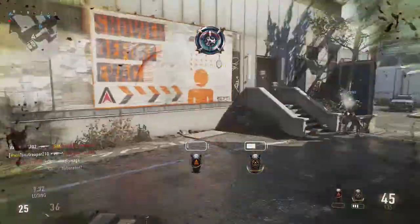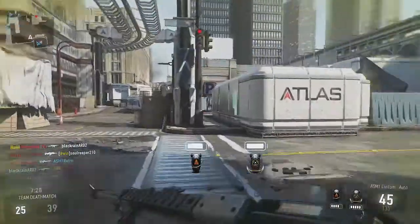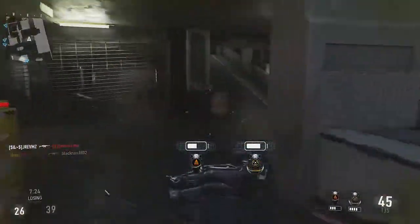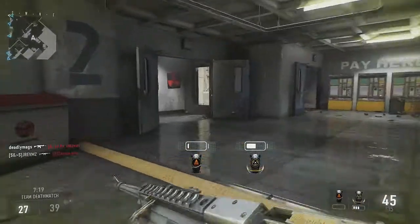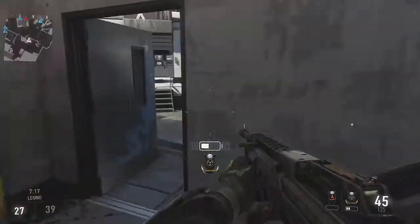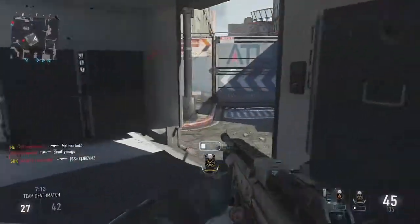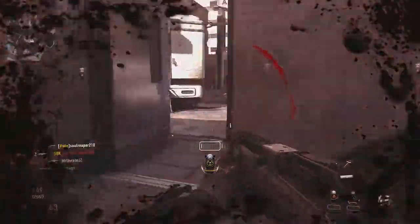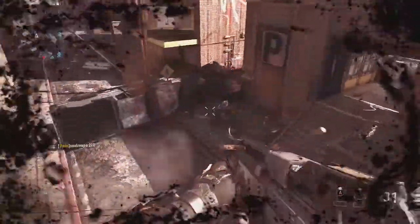Last but not least: pre-fire. Say you're in a gunfight with two or three people and you go to reload — take the extra two seconds to make a prediction of where you think another guy might be and just pre-fire that area for two to three seconds. You might pick up a kill, you might not, but it's always there for safety and makes you look good as a player.